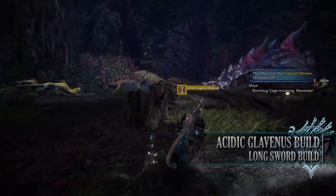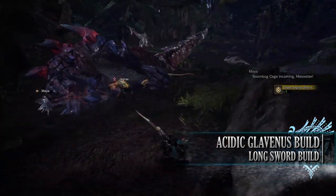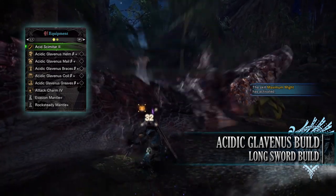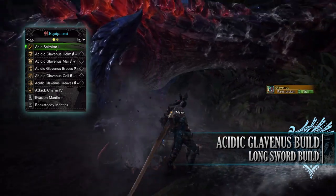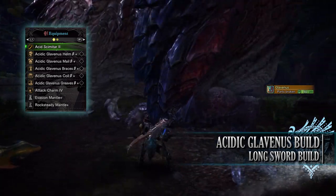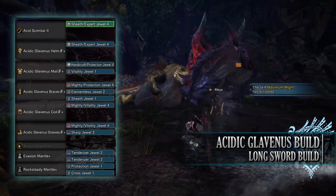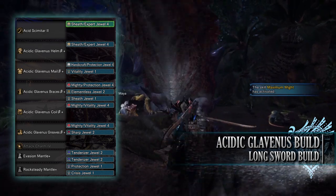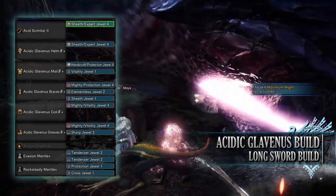Let's move on to the fourth and final build, which is the Acidic Glavinus Elementless build. This is a build all about having high raw damage, utilising the Acidic Glavinus set. This also means it benefits from the Maximum Might Secret, allowing this set to use the most potent form of the Maximum Might skill. For this build you'll need the entire Acidic Glavinus set, which includes the Helm Beta, Mel Beta, Bracers Beta, Coil Beta, and Greaves Beta. I'm also using an Attack Charm 4, which will be only level 3 if you're going through Monster Hunter World Iceborne's story for the first time. And for my weapon I'm using the Acid Scimitar 2, found in the Acid Glavinus tree. As for your jewels, I've gone for an Elementalist jewel to provide the Non-Elemental Boost skill, then Sheath jewels to max out the Quick Sheath skill — two of these came with the byproduct of Expert jewels. I've then gone for a Handicraft jewel, which also had a byproduct of a Protection jewel. Vitality jewels, as well as Mighty jewels to max out the Maximum Might skill. And finally a Sharp jewel to provide us with Protective Polish.